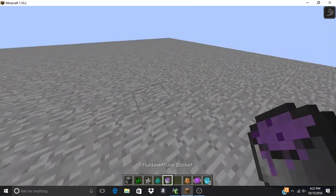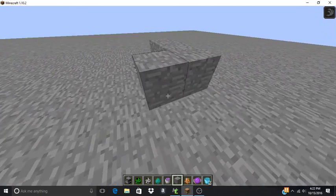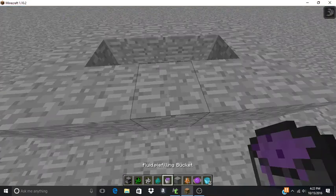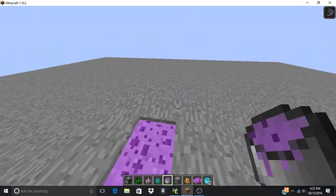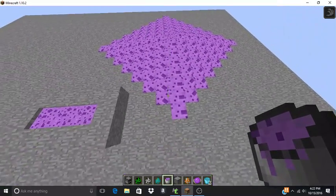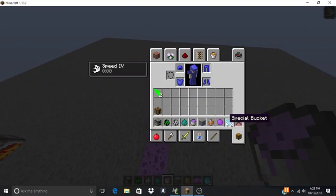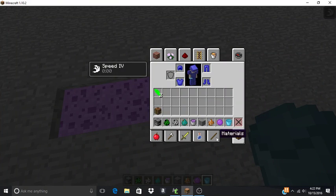So next up, we have a weird thing. Give me one second to build a little area where you'll get to see what is going on in this bucket of purple fluid. Basically, pie fluid — it looks a lot like a purple sponge. Here's what it looks like when you spill it. That's what the special bucket is for.